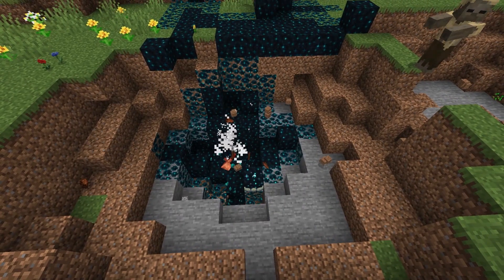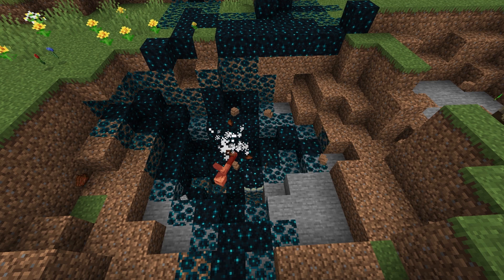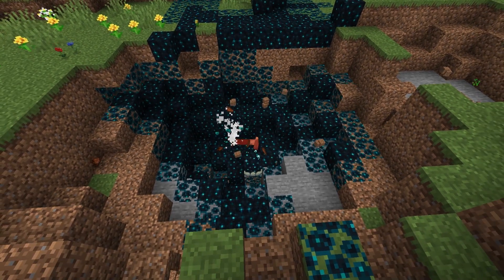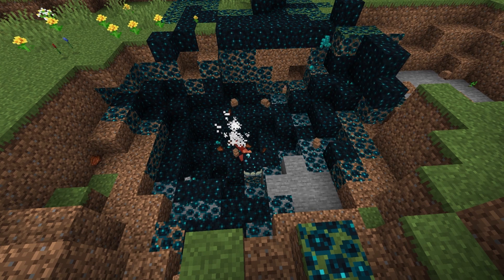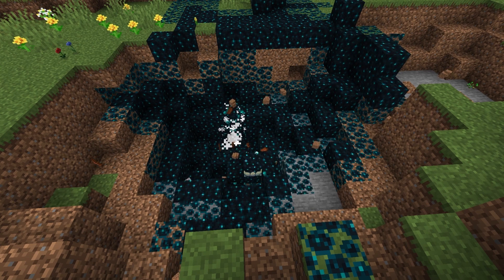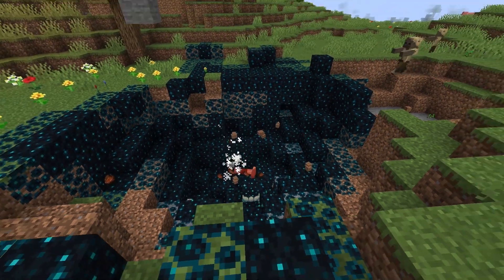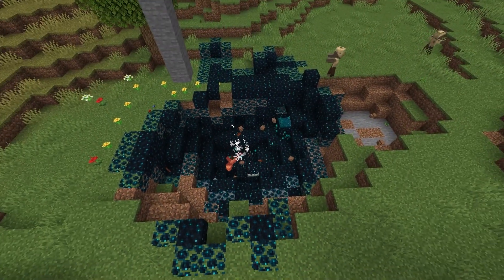The Catalyst will turn blocks into Skulk Blocks when a mob that drops XP dies within range of the Catalyst. It can replace most surface blocks in all three dimensions. If the blocks the mob dies on are already Skulk Blocks, a bubbling charge can travel through them to find other blocks to replace, meaning the Skulk Catalyst can spread beyond its initial range.